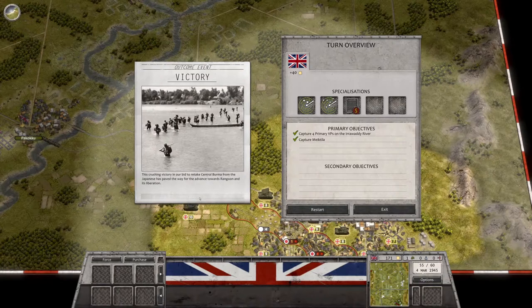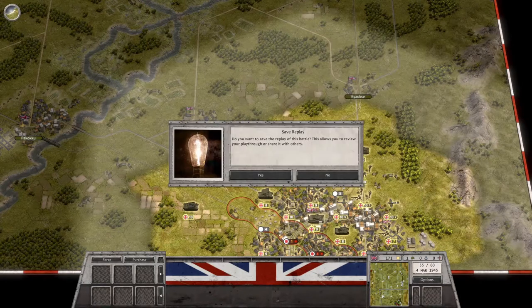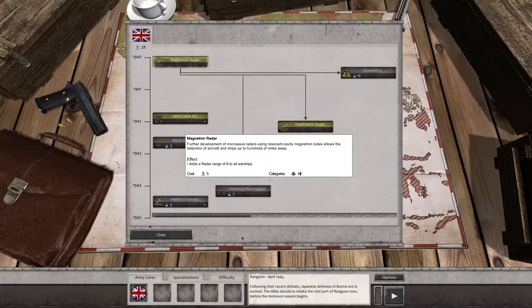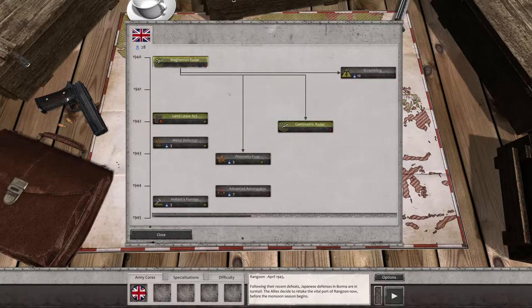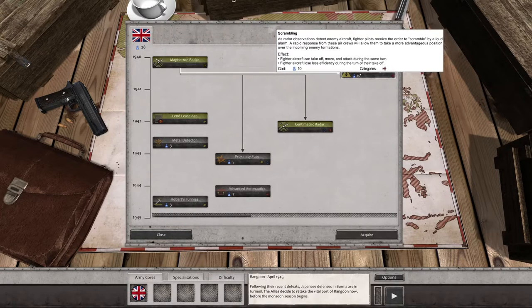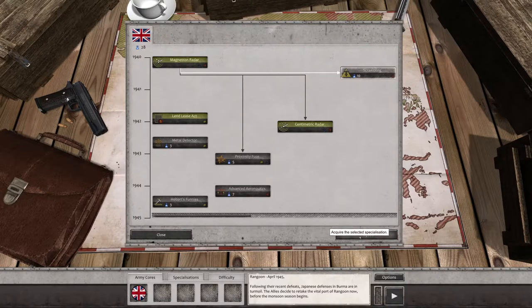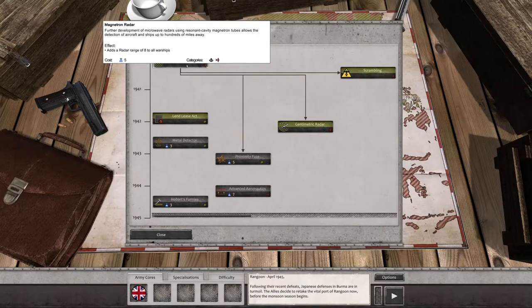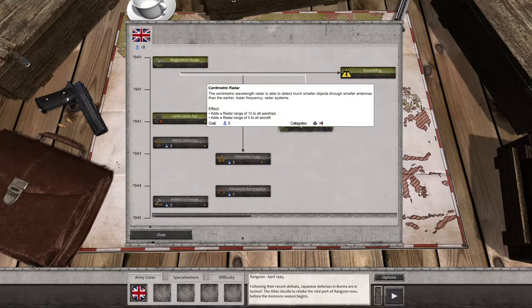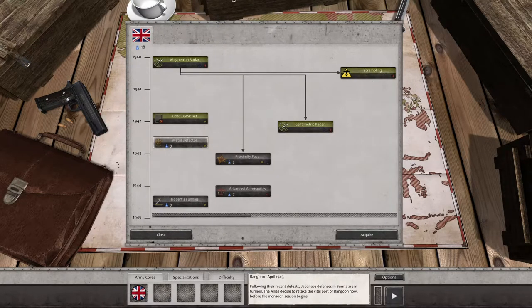Let's see here — crushing victory. We'll exit. We don't need to save it. Three new specialization points — yes, we do always like to visit those. We got 28 of these. I don't know what I do wrong — I have to get these each time. Oh, we got the scrambling. Maybe I'll just look at them.